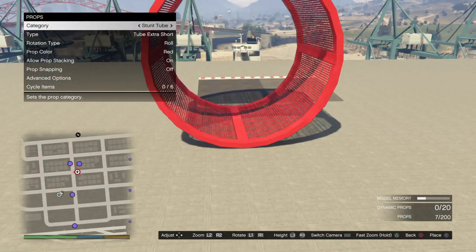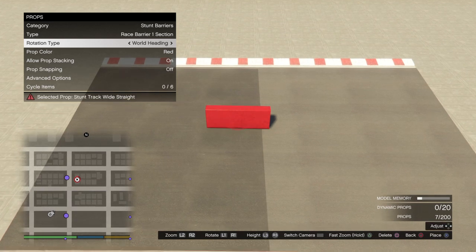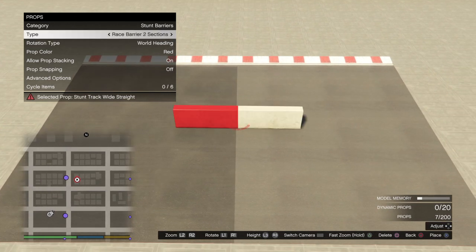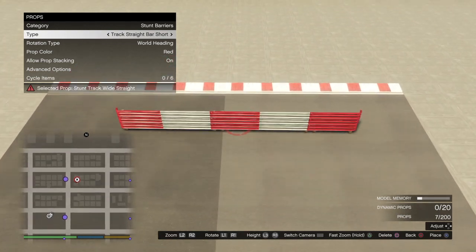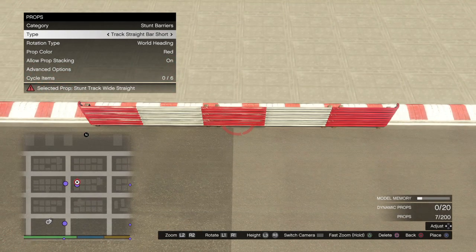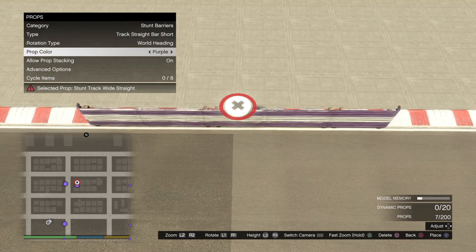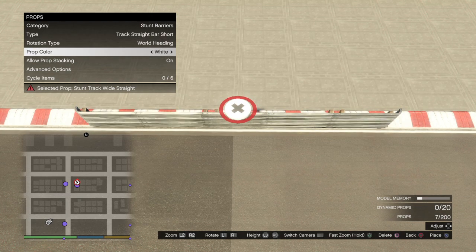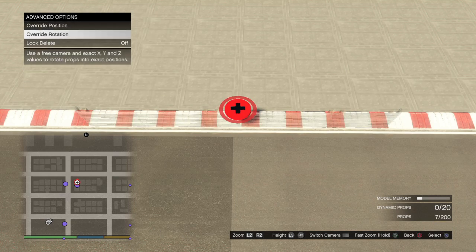After that, go find your walls. Right here we've got the concrete walls — I don't really use those all that often. For this track I want to use the guide rails. Place it here and you want to go until it's just tilting inward because it's against the guide rail, bumper, or curb. Make sure your prop stacking is on, then go to advanced options.